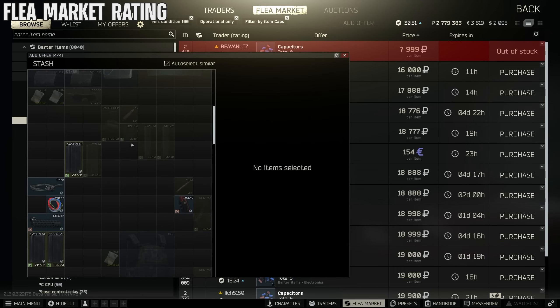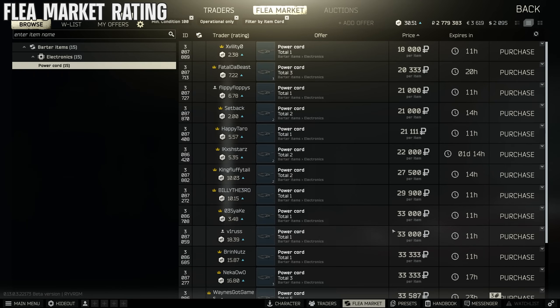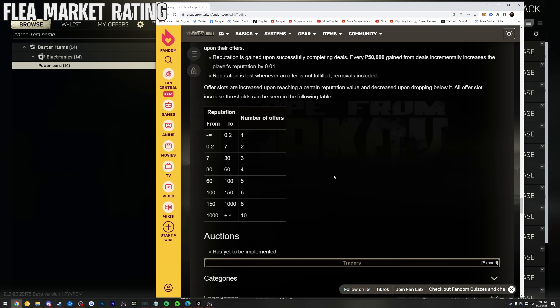You can increase the number of offers you can post on the flea market by raising your rating. It goes up when you sell items and drops a little when items don't sell. They've recently buffed it so you only need to reach rating 7 to post three offers, and at rating 30 you can post four.